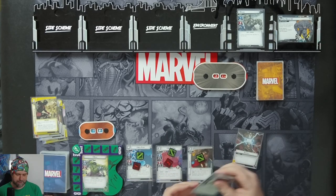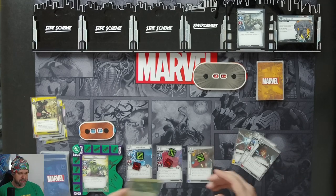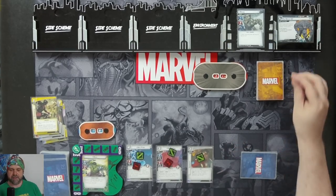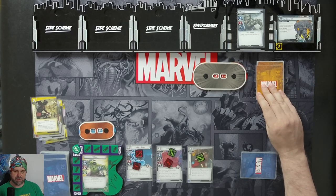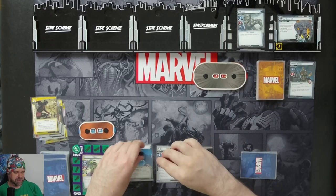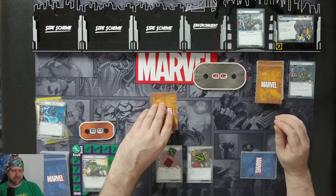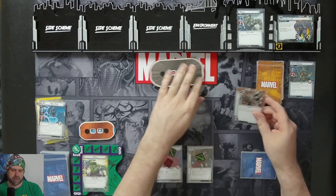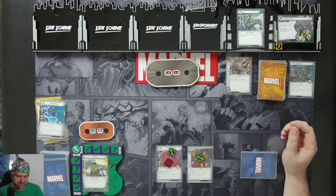We get: Energy, Ironheart, Espionage, and Homeland Intervention. One threat goes on the main scheme. Rhino's attacking - we'll have Nick Fury block for us, going for two, that's three damage. Nick gets knocked out. The encounter card dealt to us will be Enhanced Ivory Horn, giving Rhino a plus one attack. We can spend three physical resources to get rid of it.